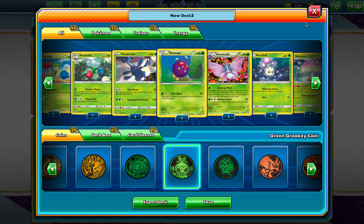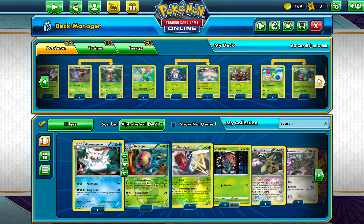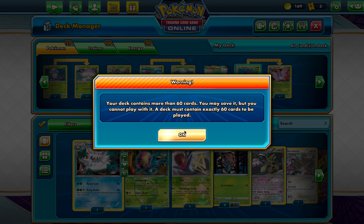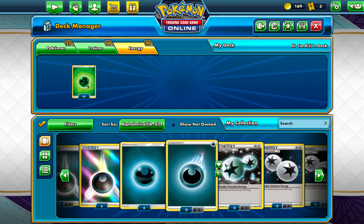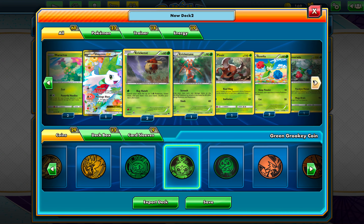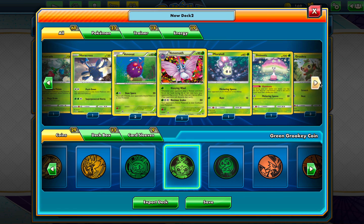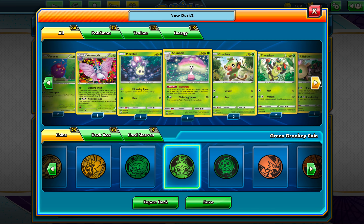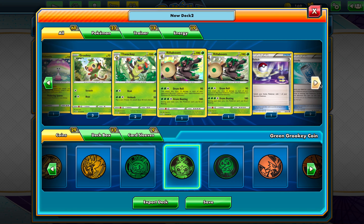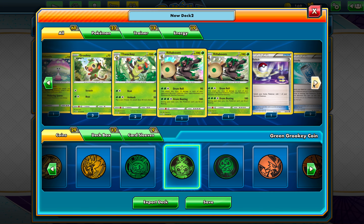Okay, that's better. It's like the first time I've ever done this, just saying. Two Venonat, one Venomoth, one Morlul, one Shinotic. Three Grookey, two Thwacky, and two Rillaboom — I just have one Shiny and one Not Shiny. Doesn't really matter.